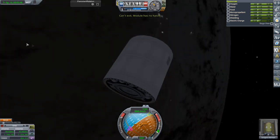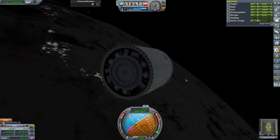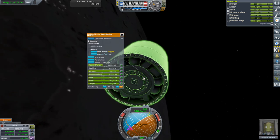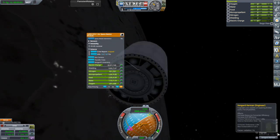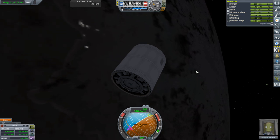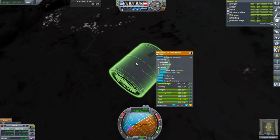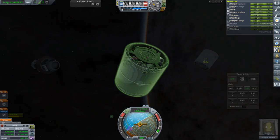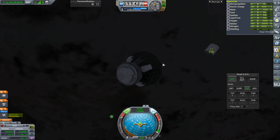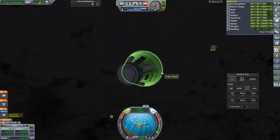Songard is an engineer. Can't exit module - has no hatch. Guys, don't put Kerbals to be rescued in modules that don't have hatches. That is so mean of the contract. I don't know what to do - I mean I don't have the claw yet. That's the only thing I can think of. I don't see a way to save the Kerbal.